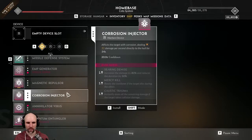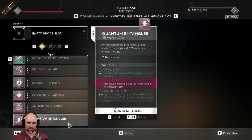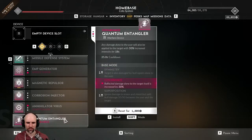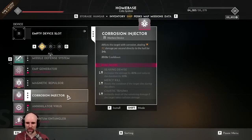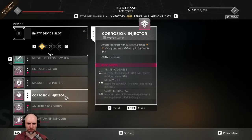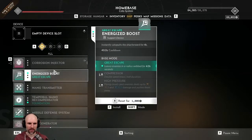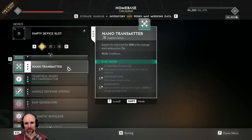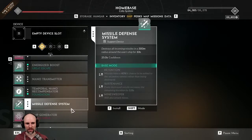Quick look at our devices. Quantum entangler, maybe — or maybe a corrosion injector. Instantly deals all the remaining damage if the target takes collision damage — interesting. EMP would be good too. Let's try the corrosion injector. For our support device — missile defense.